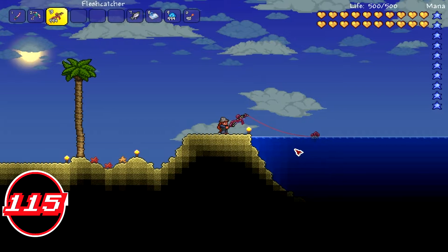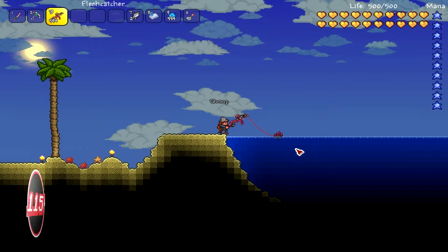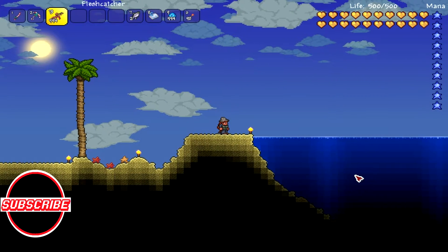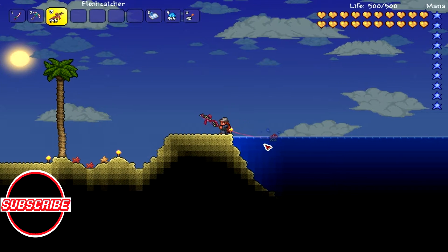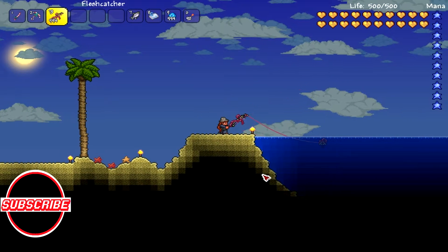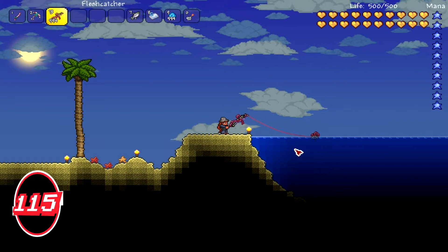Most of the information for this one is basically the same as the other fishing poles, but some stuff is different. To get the Flesh Catcher, you need to have a Crimson biome — the Corruption is purple and the Crimson is red. Most of the stuff you get in the Crimson biome is honestly way better than what you get in the Corruption, since the Corruption's armor and items are a little weaker.